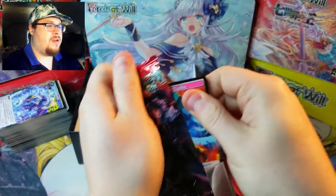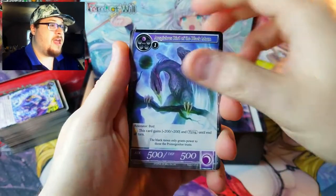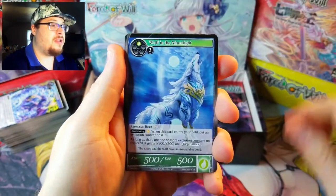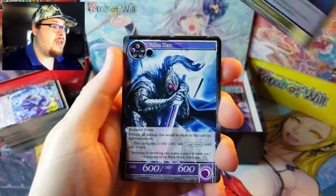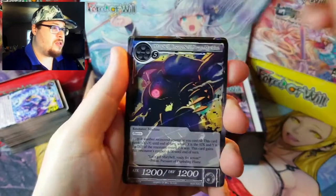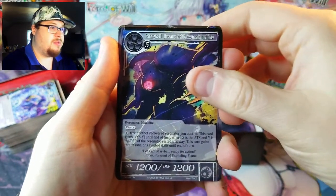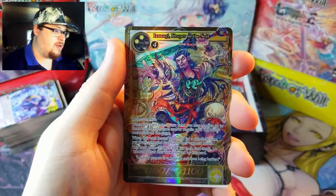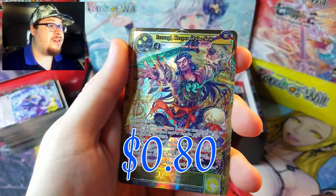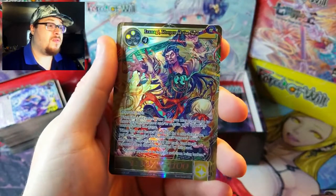Alright, first pack. We got that bird, Lunar Lake, a nice looking wolf, Time Space/Time Anomaly as the uncommon, and there's our rare — we got Maribel, Self-Aware Machine, a Light Magic Stone, and on the back — that's a nice full art. Keeper of the Seal looks sweet as a full art, I'll give him that.